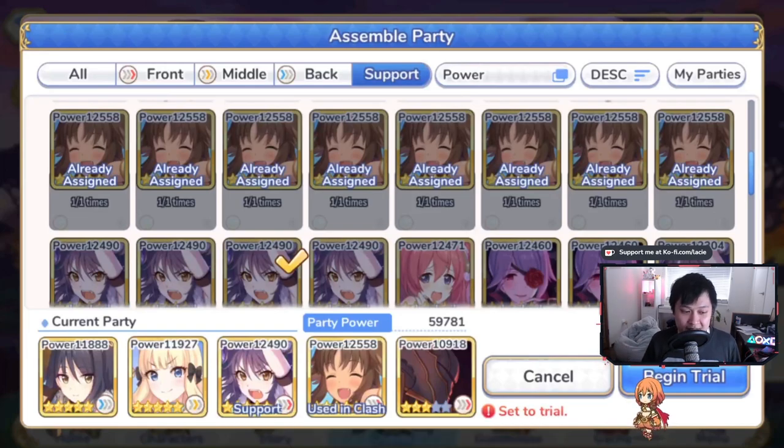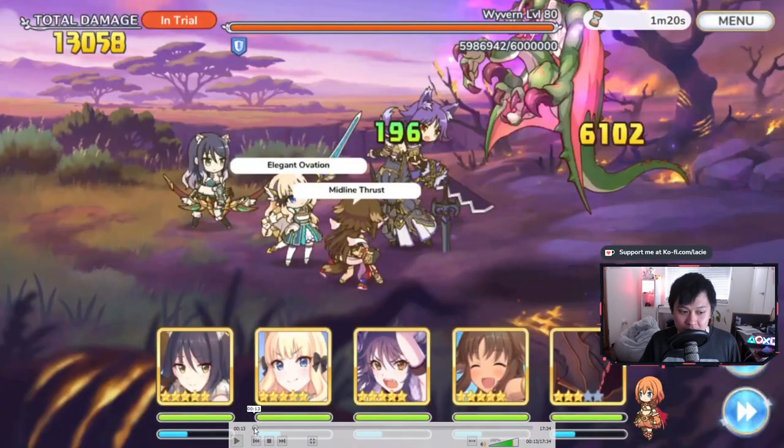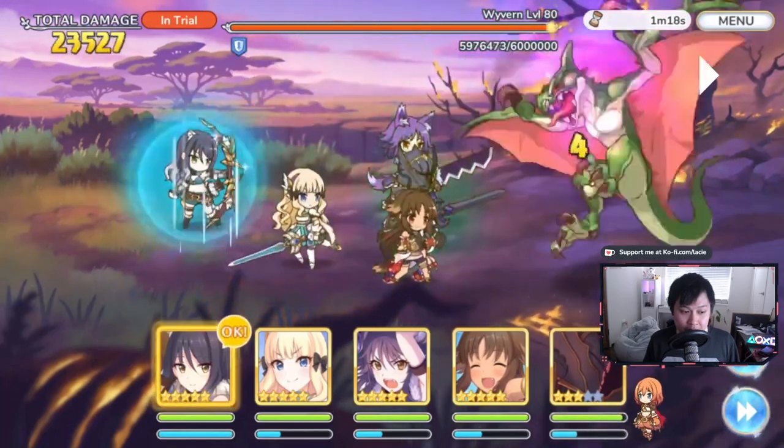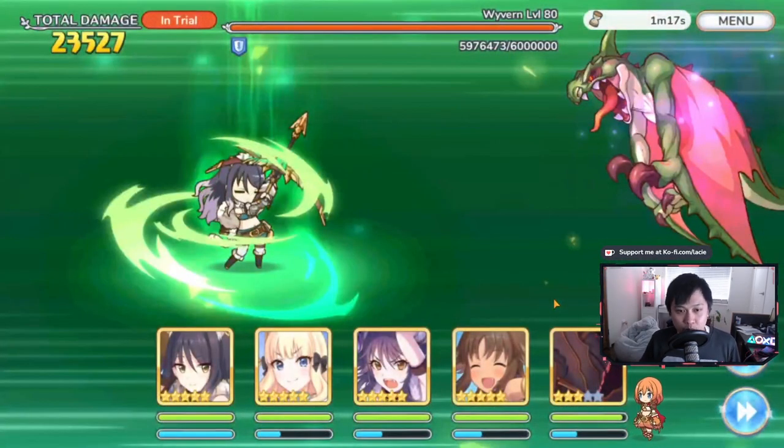Boss one should be so familiar to you guys. This is already a prime example of what not to do — you should not be running this comp into boss one. You can see that Saren is literally about to TP charge, and what's going to happen is she's going to actually TP charge that Shiori. Because of some weird mechanic with Wyvern, Saren TP charges Shiori because Shiori ends up closer than Makoto. What you really want is for that Saren TP boost to go into the Makoto so that you get more defense down.